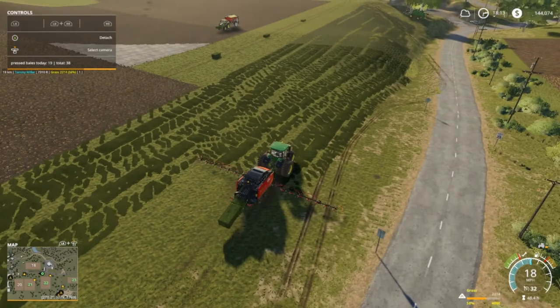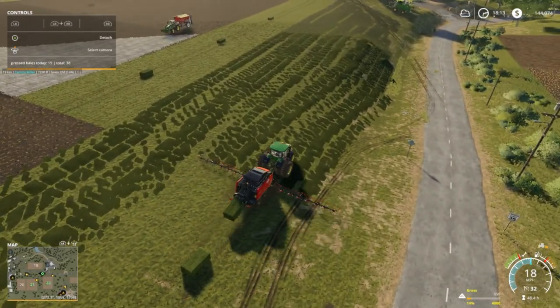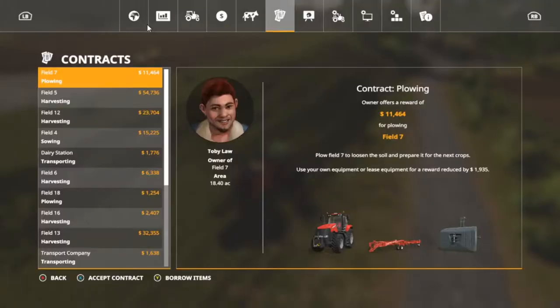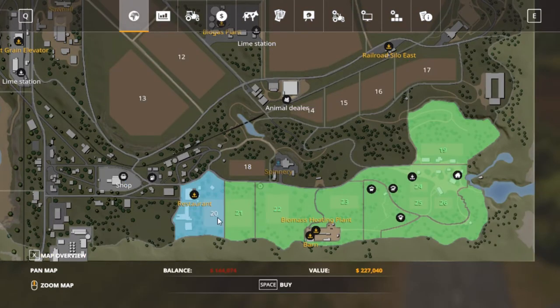I don't know how this is going to work right here because it's kind of slanted. Before anything else happens - we're gonna go right here real quick. Bring up our lands - field 20 is 227,040, so we'll probably have to come out about 90,000 for this field and borrow some money.